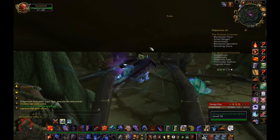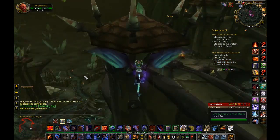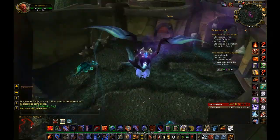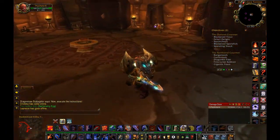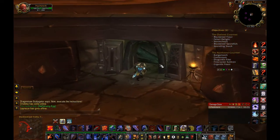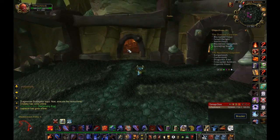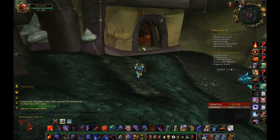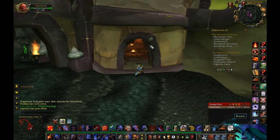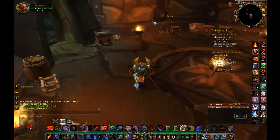Same with over here — a lot of times they do spawn in these two towers, as well as the tower down there and the tower down there. Now, occasionally they will spawn inside these buildings on the lower level, so it's always good to go in there and check. In this building, if there ever is one, it will usually spawn on top of that fireplace there. In this other building, it's usually off to the side, around here or over here.